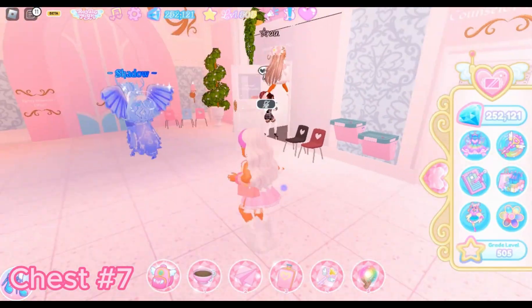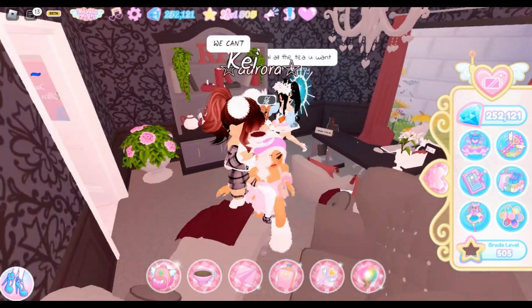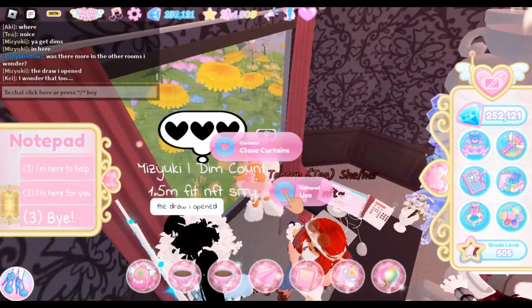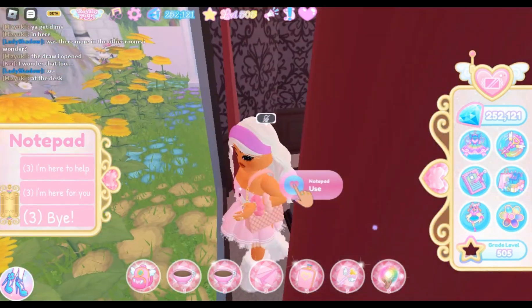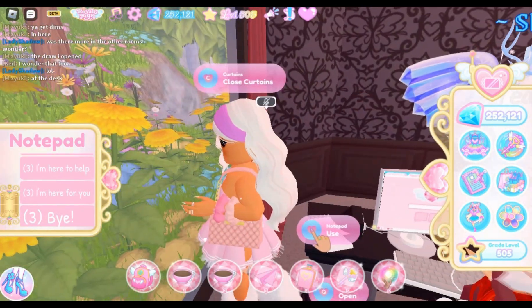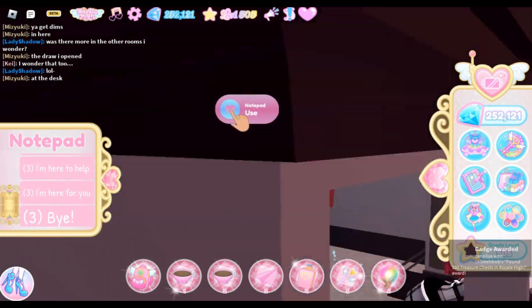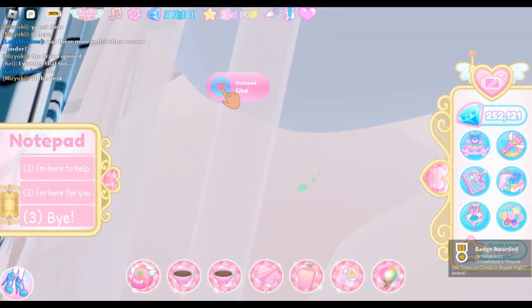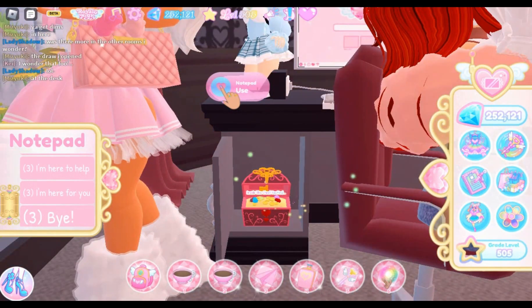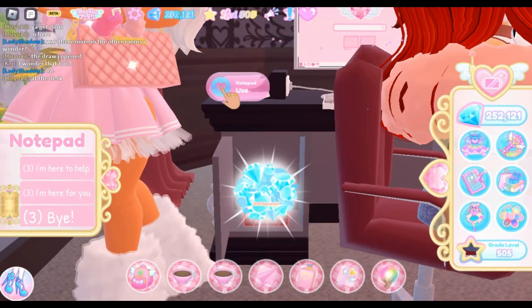The next one is inside the counselor's office. It's a very small chest hidden inside the counselor's drawer. You need the counselor to open it for you. Once you open it, you get a badge and diamonds. I don't know how you can become a counselor, but if you do, please let me know in the comments.